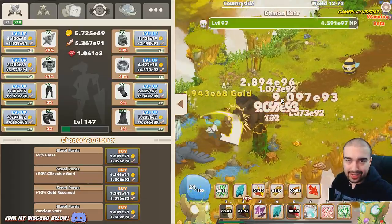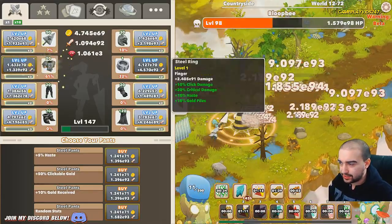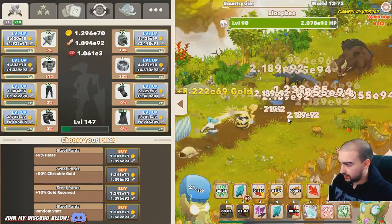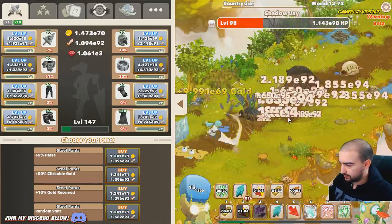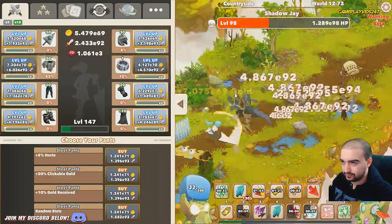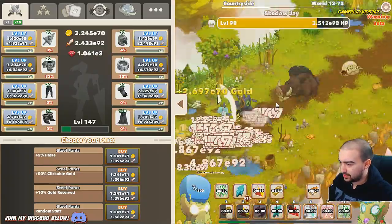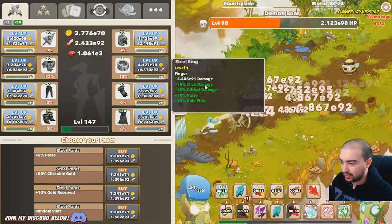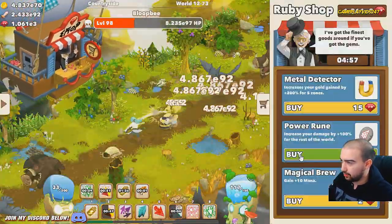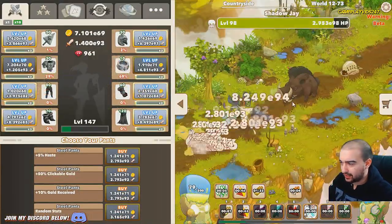That's the cool thing about the automator - you can just get it to activate your abilities and buffs. We're in zone 73, so close to that zone 75 boss. Just going to think what I'm going to upgrade next - that's the real question. The shop's back, cool! I'll get that 100% damage increase for the rest of the world just to speed things up a bit.